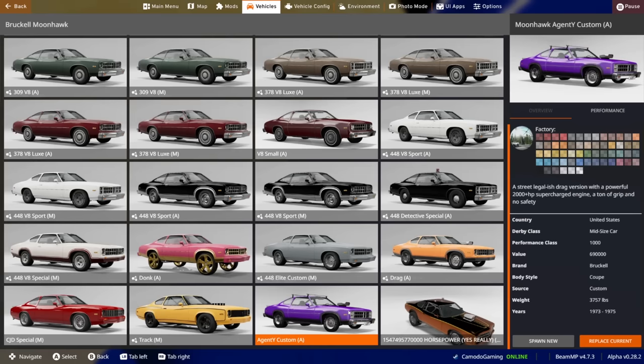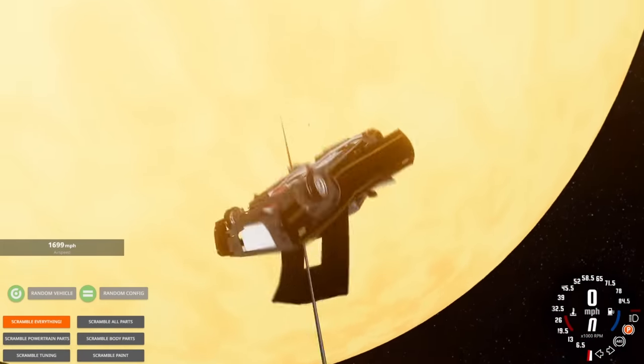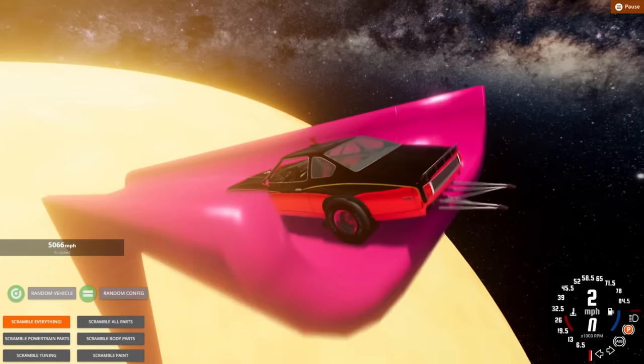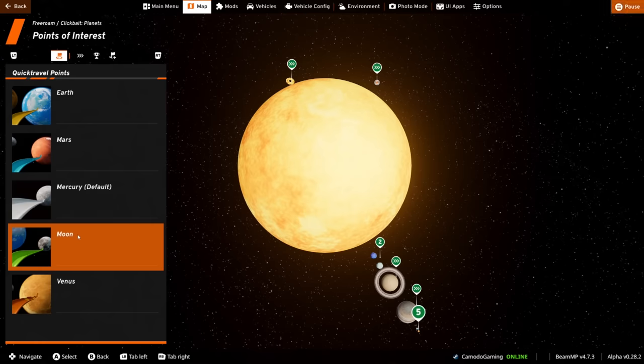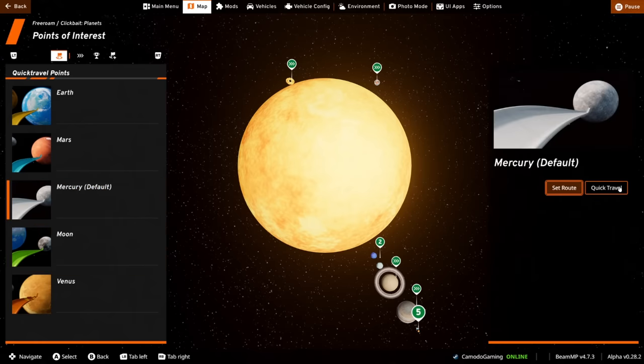We have a Moon Hawk — there are two cool ones. The Agent Y custom has a 2000-plus supercharged engine, and then there's one with a ridiculous horsepower number. Let's do the high-horsepower one first because it's not gonna work at all. And yep — that's what happens with the sun. Sun's not a good idea.